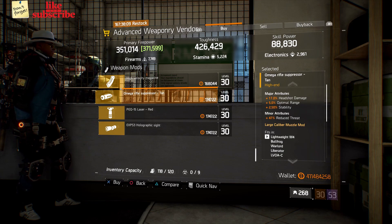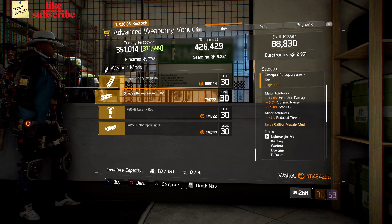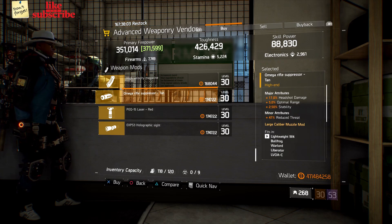Still at Base Operations, head over to the advanced weaponry vendor. Here we got an Omega Rifle Suppressor with 17% headshot damage, 5% optimal range, and 2.50% stability.